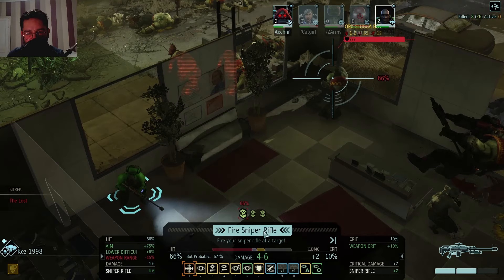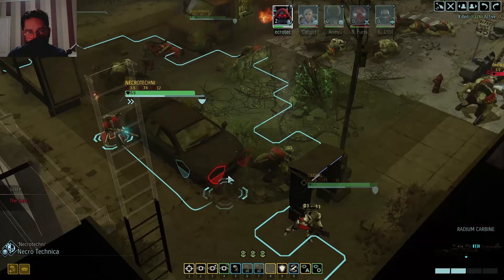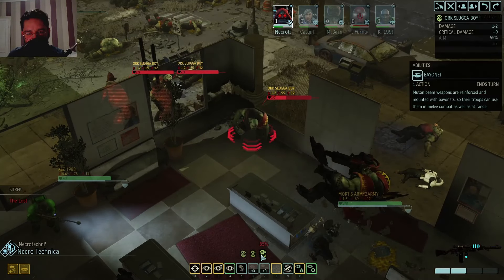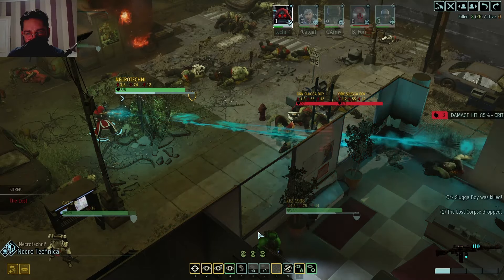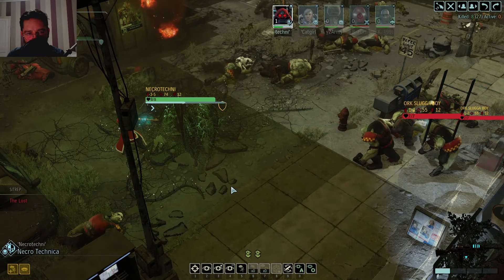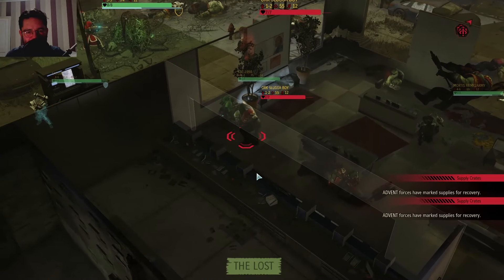Let's get the one inside the building. Yeah, you won't get a one-shot on him I'm afraid. Necro Technica - the man who can! What if I move you forward to potentially distract these guys? It's 85 chance - less likely to hit, but if I hit you then at least it gives us another shot. There we go, nice stuff! And then fire on you - never mind. We hoped, we dreamed. Oh, Slugger Boy moving towards Kez - be gentle to our sweet scout.